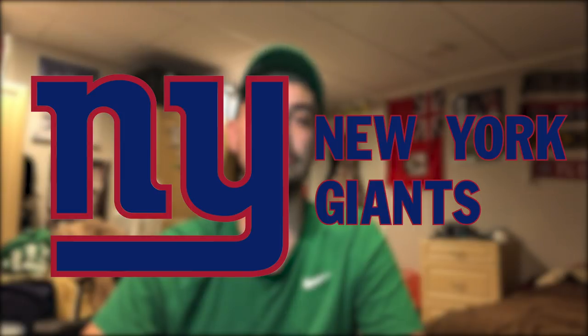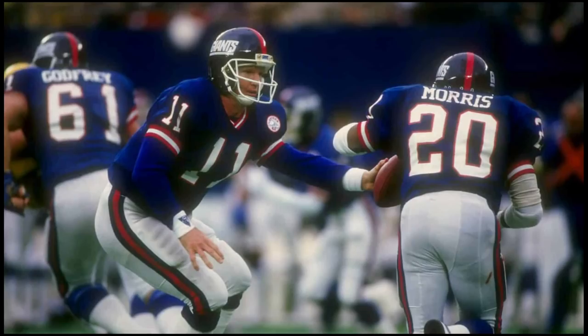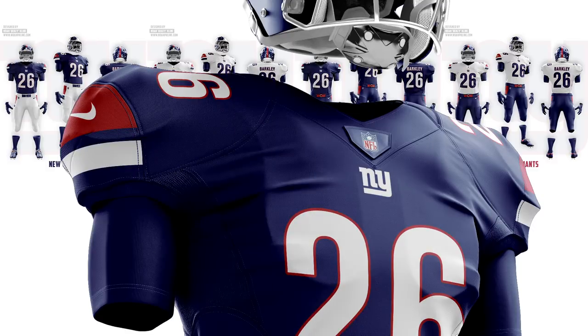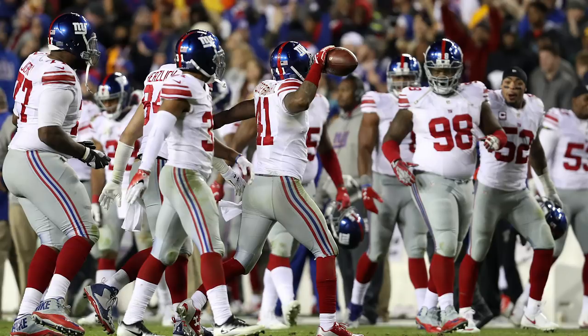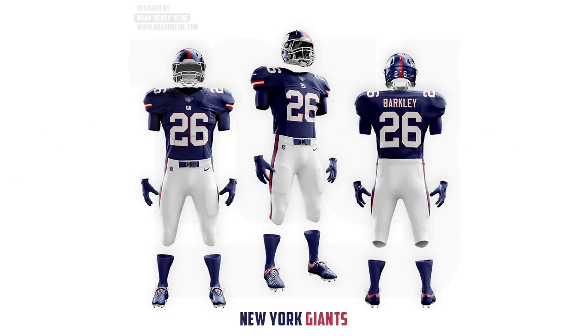Now we're in the great category, and the first team is the New York Giants. I like their older jerseys — like the Lawrence Taylor–era Giants jerseys — and I prefer 'Giants' on the helmet as opposed to 'NY,' but that's a personal choice. The striping I went with is a bigger stripe with a smaller one below it, which I think fits the design well. Their current blue jersey doesn't have any stripes but their away does, so I did something both can use. I gave them a throwback to those Lawrence Taylor jerseys that I really like.